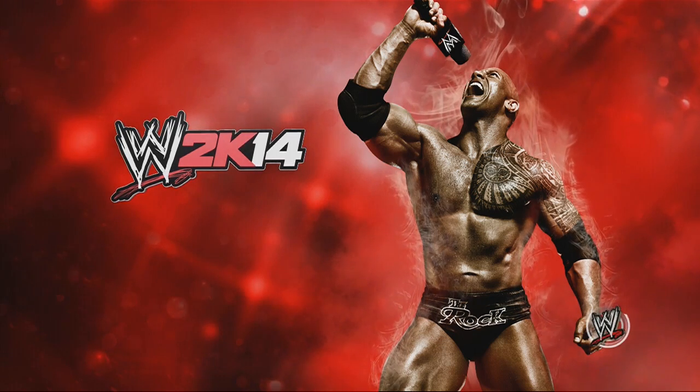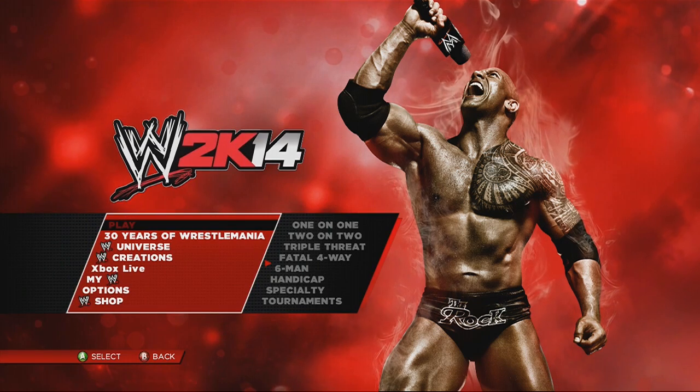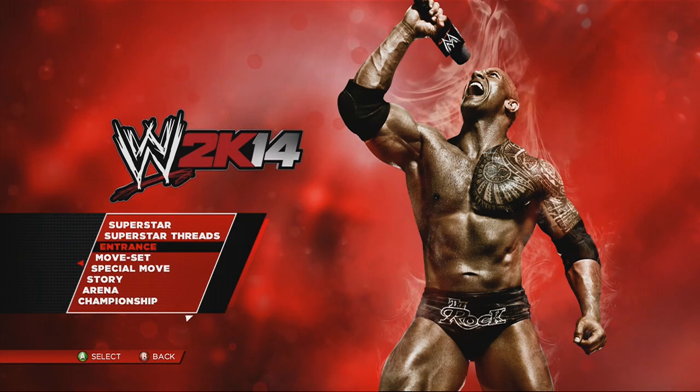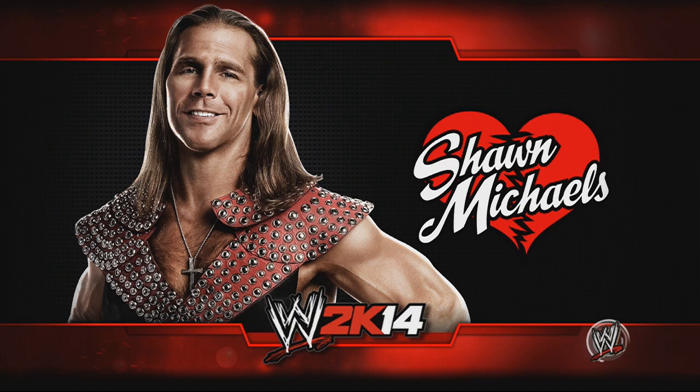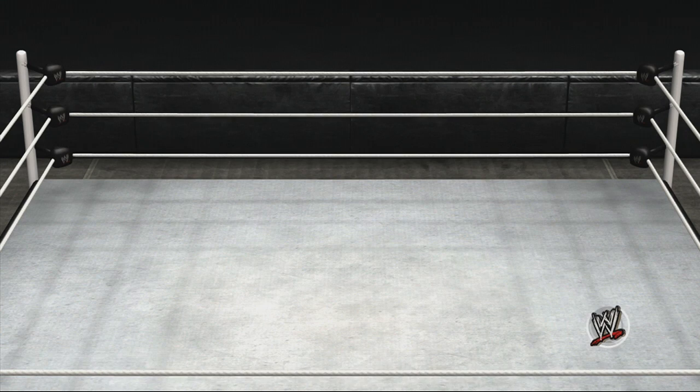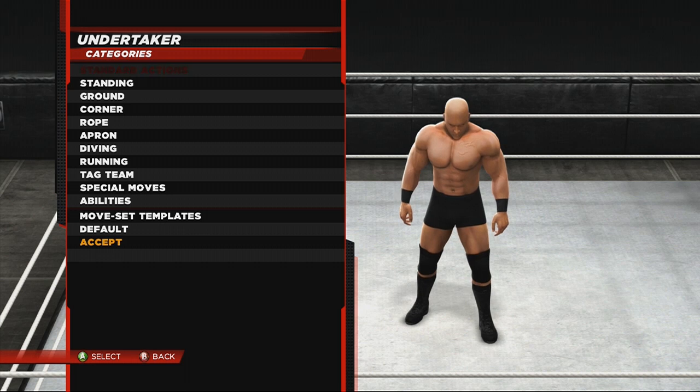Going into the options and turning down the sliders helps, but not by much. So what you want to do is go to Create Modes and then Create a Moveset. You can reset the moveset to default, so don't worry about completely screwing up Undertaker's moveset — you can just reset it to default and it'll restore the signatures and finishes as well.